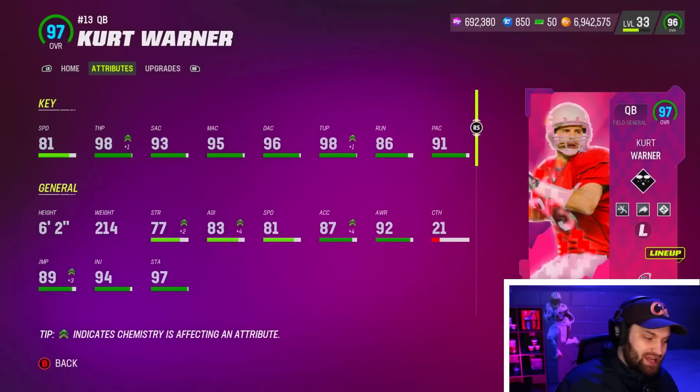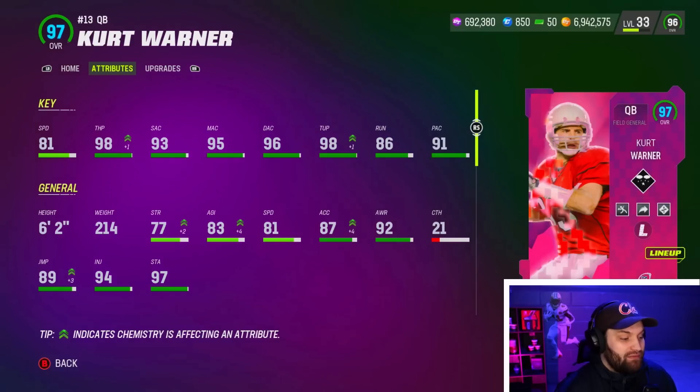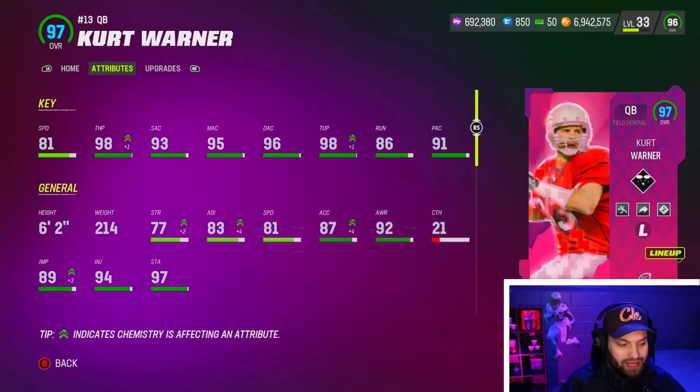Alright boys, Kurt Warner right there. My legends theme team is kind of messed up — it's at like 38 out of 40, so he's not getting that plus one speed. But we do have the sprinter strat card boosting him a little bit. He has 98 throw power on the team, amazing accuracy, and 98 throw under pressure. A lot of people think because of high throw under pressure that you don't need Fearless.